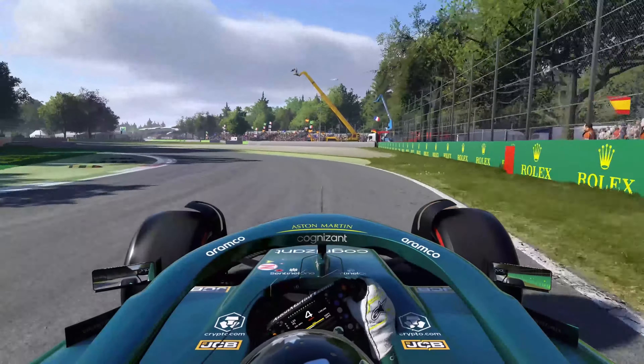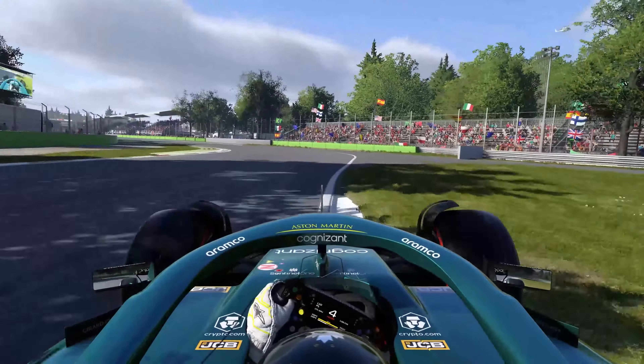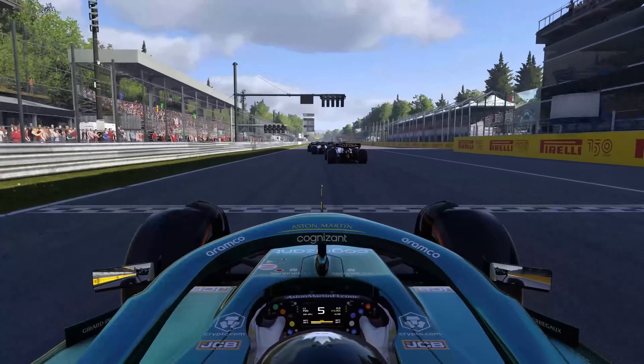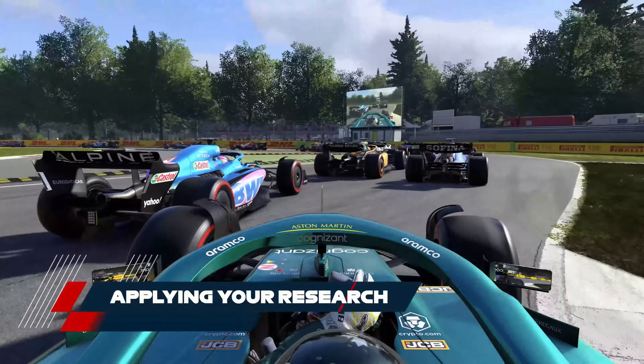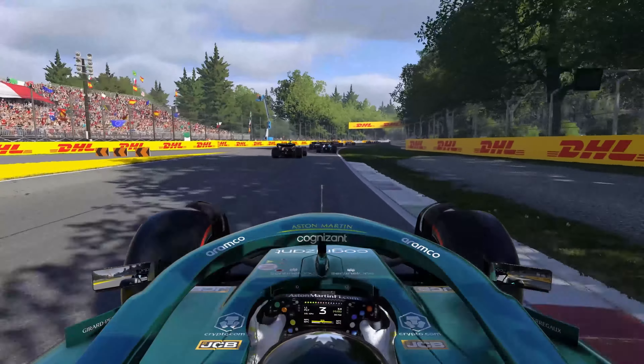Take note of how early or late you have to brake now, how much you have to steer through the turns, and how early you can get back on the throttle. After doing this you'll know what the best and worst lines are for each corner and how to deal with them. You can use this to your advantage in a battle, by dealing with tricky corners when your line is compromised, or placing your car in such a way that your opponent has to take the slower line.